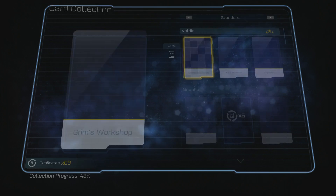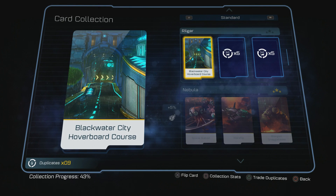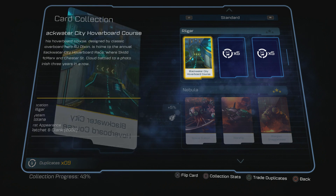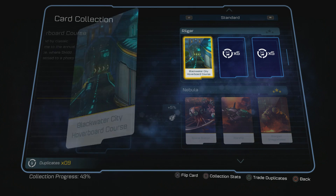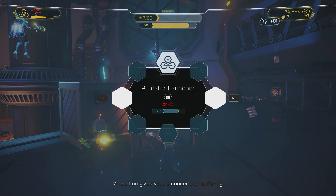Blackwater City hoverboard course. I need two more of those cards. I've got nine duplicates, so I can almost trade twice. But I'm not sure which one is actually helpful, so I'll keep those duplicates for now.